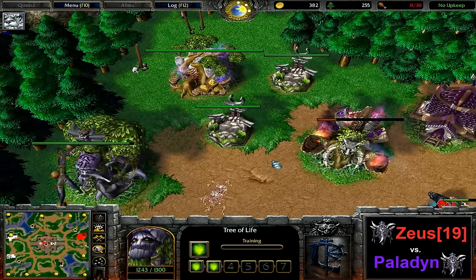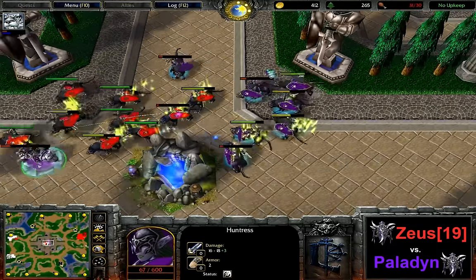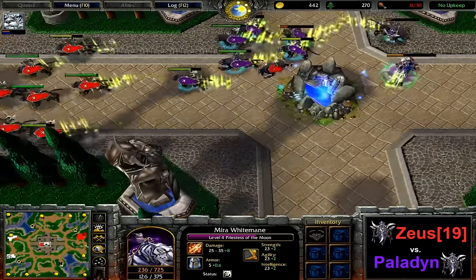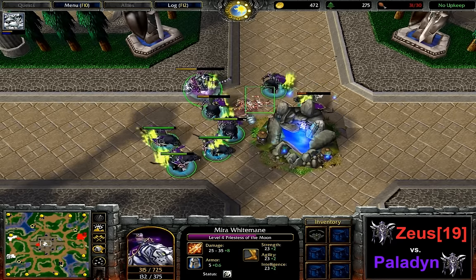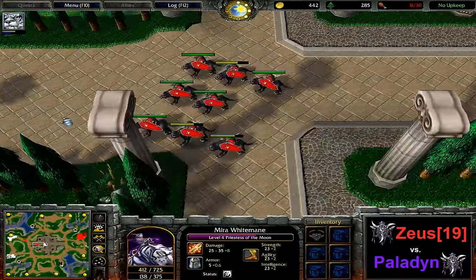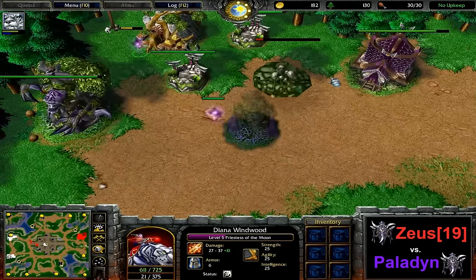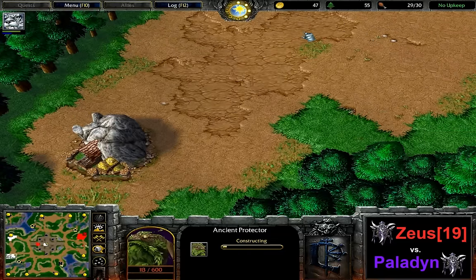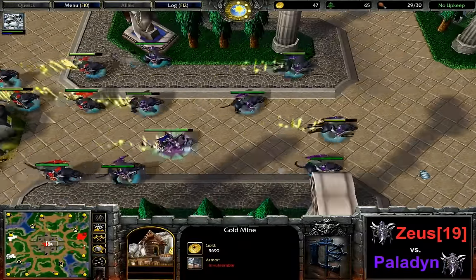The next Ancient of War is going to fall. The lone priestess and the one hunt are not going to be able to defend the space in the long run. At the same time both of Zeus's Ancients of War have fallen, though an ancient protector is soon to finish, and that one is going to be quite difficult to deal with because Paladin doesn't have access to it yet with his attacking hunts. Zeus is falling back with a couple of units — it looks like he might be willing to defend. He feels like he's ahead by enough to not be forced to pressure the expansion down immediately.